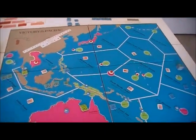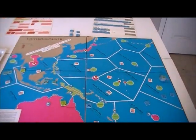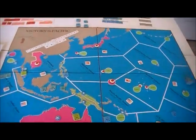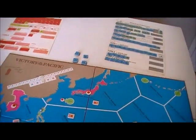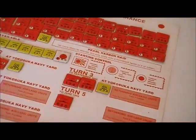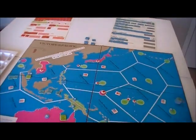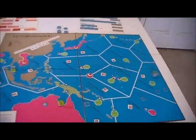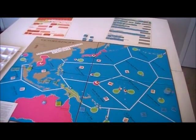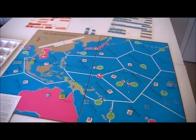You roll for each ship individually, so having some fast ships moving forward is good enough usually. After you do that, each player alternates by placing an air unit. We start with the Japanese - they place one air unit. You can only place it in an area adjacent to one of your bases or ports.